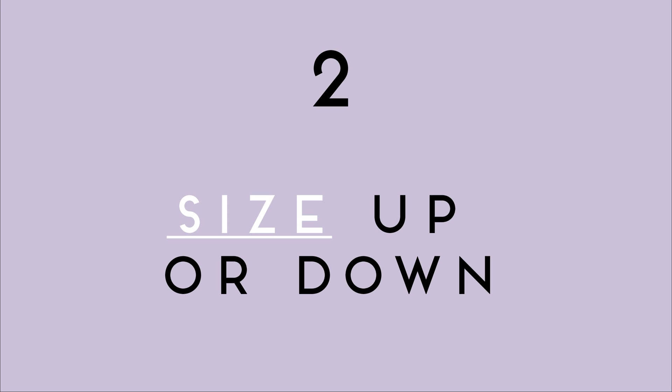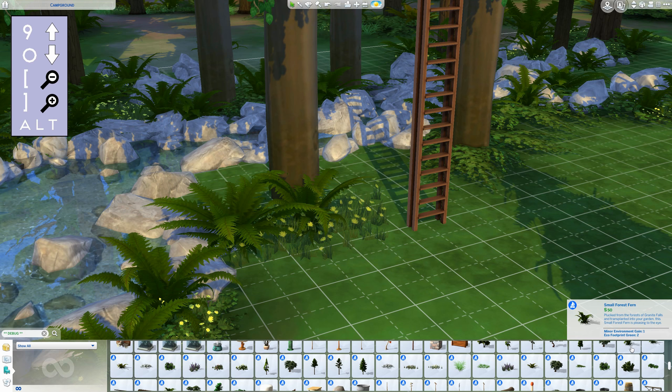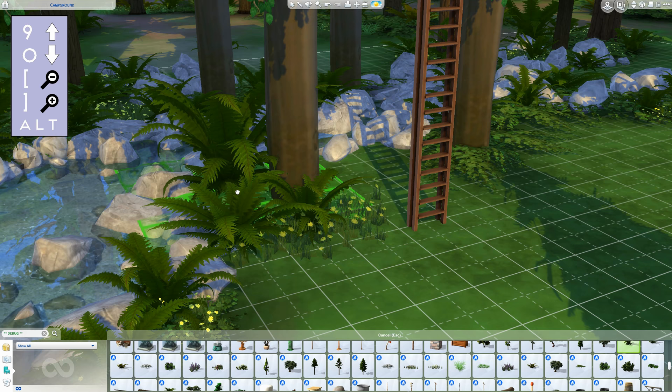Number two, size some of those plants up or down, because not all plants will be the same size in real life either.